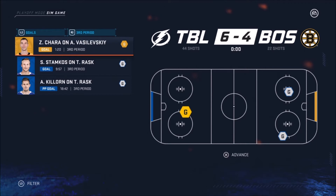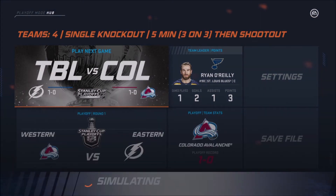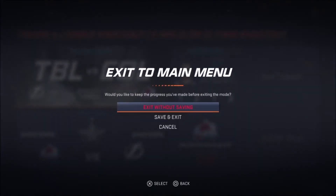Tampa wins 6-4 — they're 1-0-1, Boston is now 0-2. I'll get the other ones set up and be right back. So now we've got Dallas and Colorado, and Washington and Boston as the next matchups.